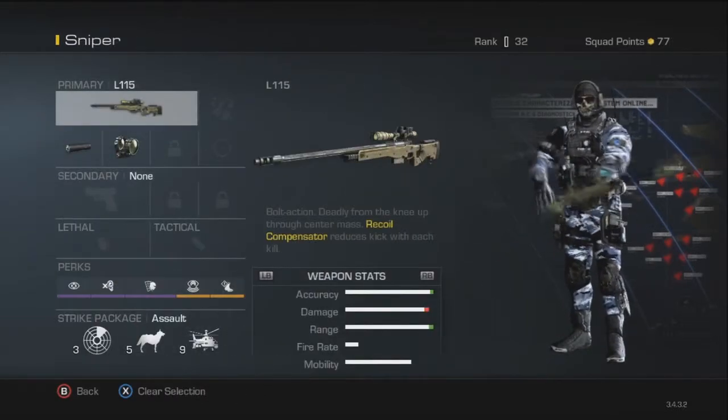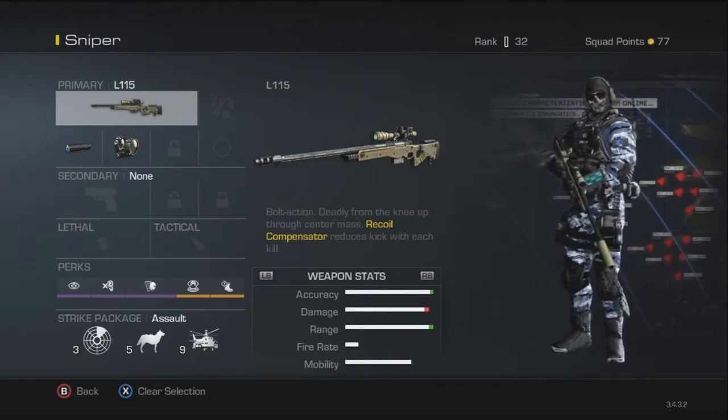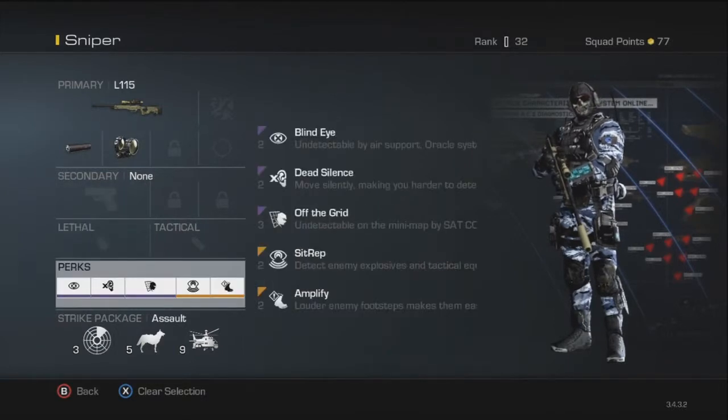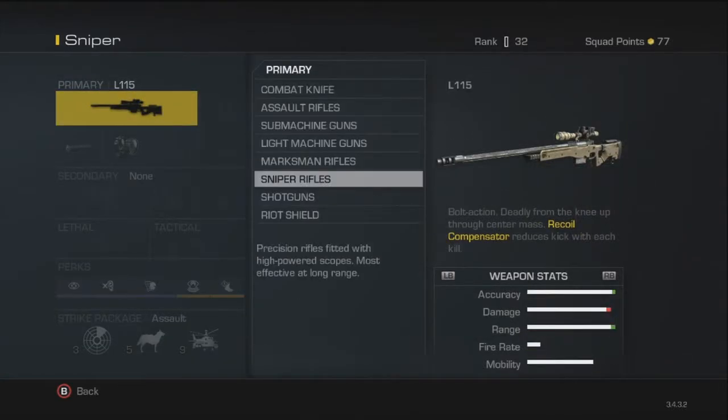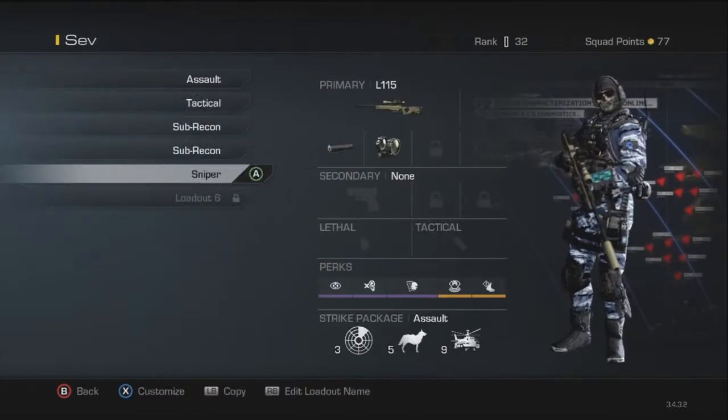Then my Sniper class — I run the L115 with a silencer and variable zoom, running my 5 perks. The L115 is probably one of my favorite sniper rifles. I've only used it rarely, but it's a solid choice.